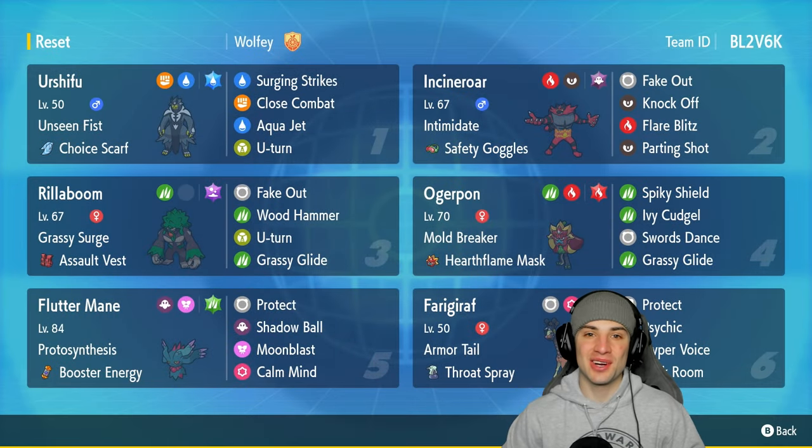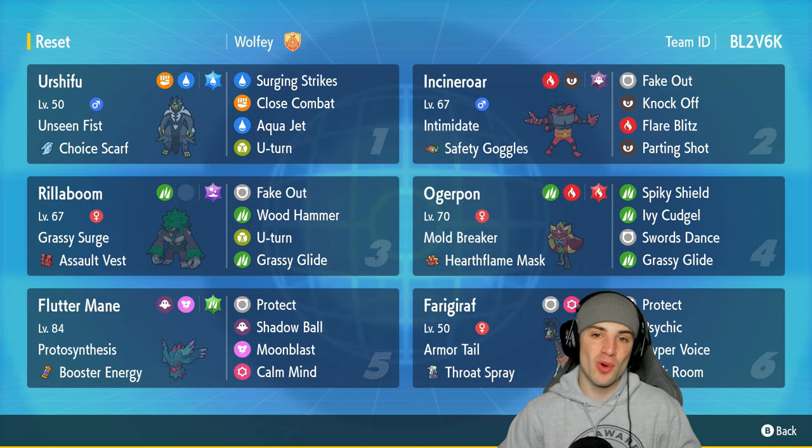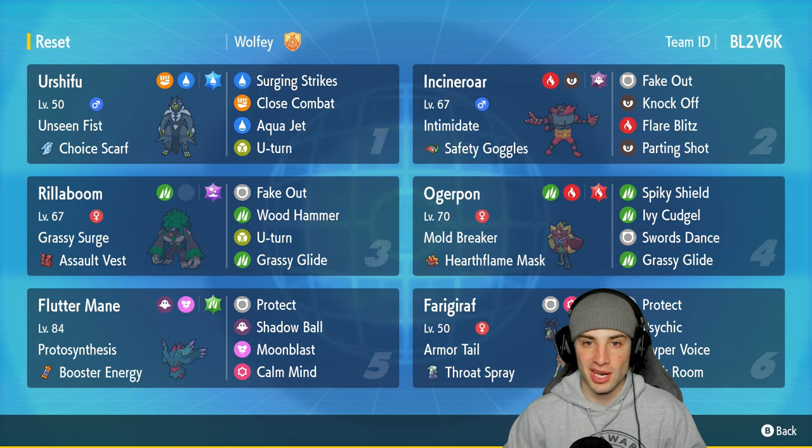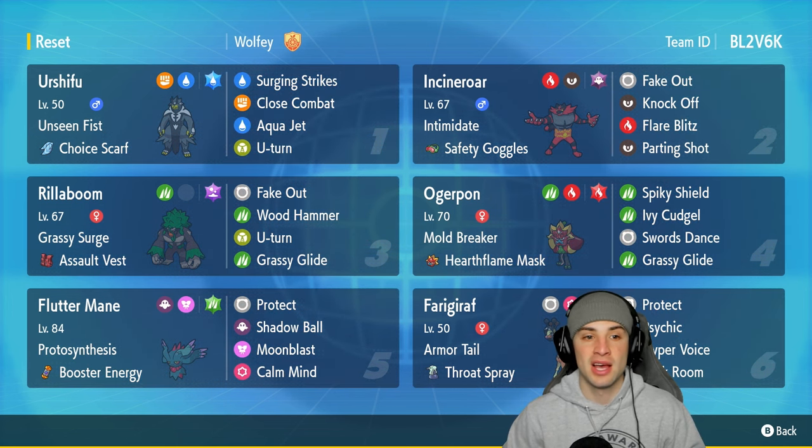What's going on YouTube, Jeans here. Welcome back to the channel. In today's video we're showcasing a team made by a Pokemon World Champion — we got Wolfie's team that he used in Charlotte Regionals. This team is full of meta Pokemon, very strong. The first Pokemon we're going to talk about is Urshifu in the top left corner — super strong, one of the strongest Pokemon in regulation. It has Unseen Fist and Choice Scarf, making it outspeed most Pokemon and hit through Protect. It's got Surging Strikes, Close Combat, Aqua Jet, and U-Turn.